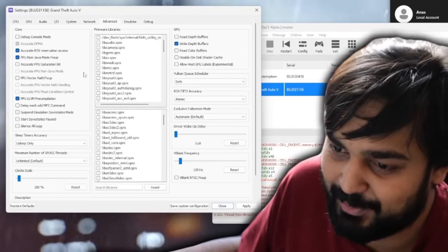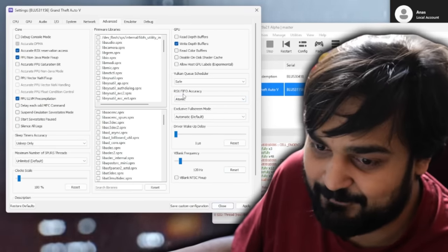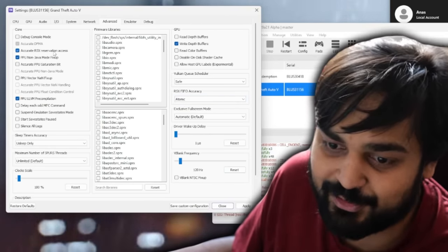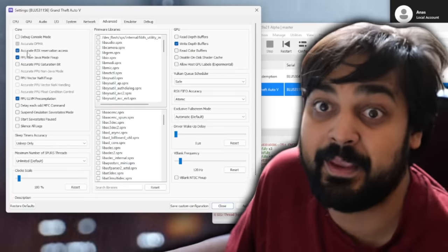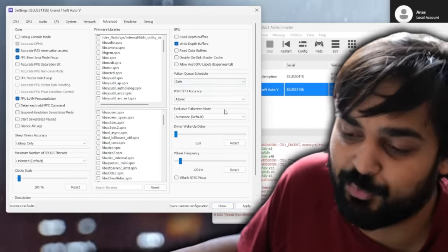I had to go to advanced and make sure all of this setup was done. If I didn't change the RSX FIFO accuracy to atomic and the accurate RSX reservation access on, the game kept freezing. Yeah, emulation isn't perfect. Point is, there's a lot of modifications one can do. I also forced the frame rate up to 60. Let's close and let's hit start.